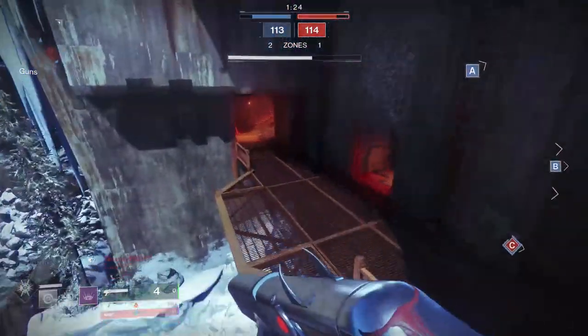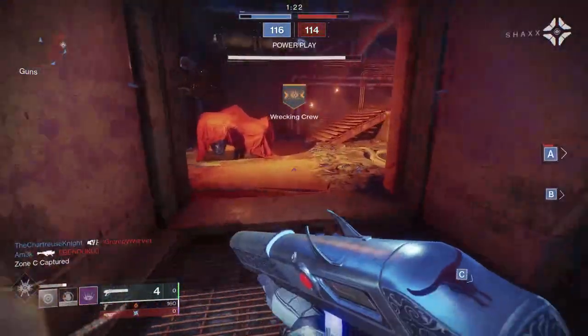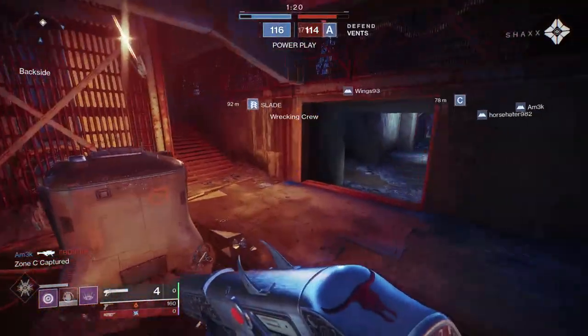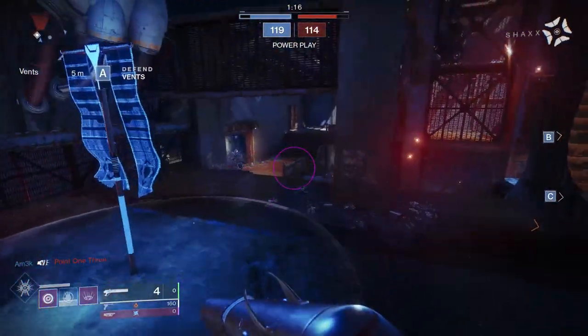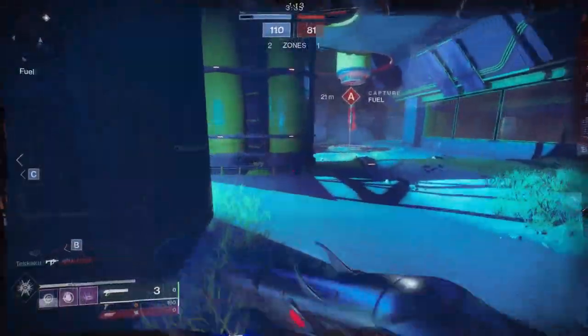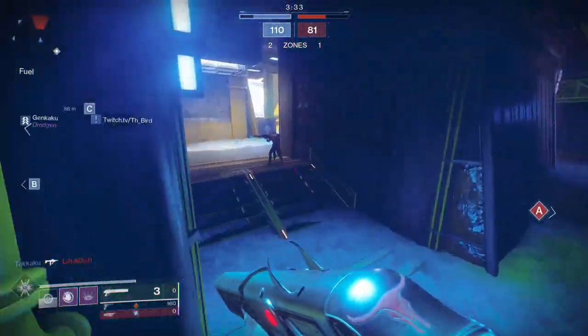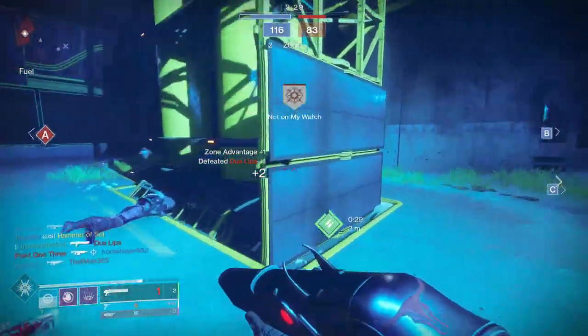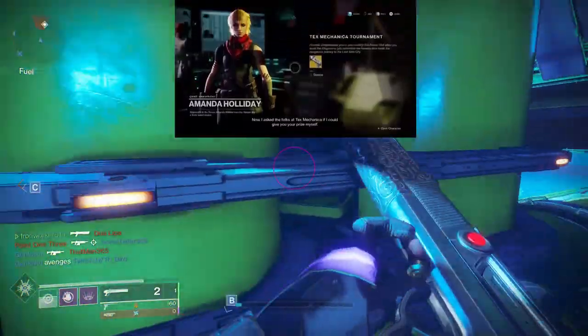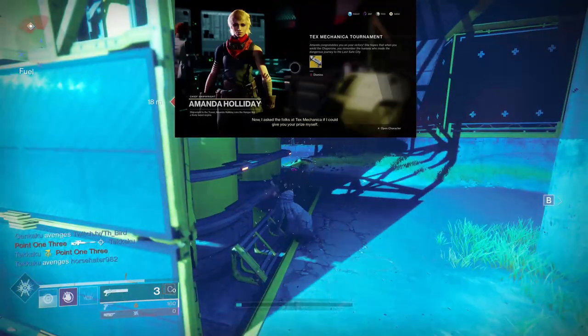For Step 1, you'll need 20 shotgun kills in the Crucible. For Step 2, you'll need to get Void, Arc, and Solar kills in the Crucible. Each bar is represented by a percentage and deaths will hinder your progress, but once the progress on a specific element reaches 100%, you can no longer lose progress in that category. The last step is to head into Gambit and get 15 Guardian kills, before returning to Amanda Holiday to claim your Chaperone.